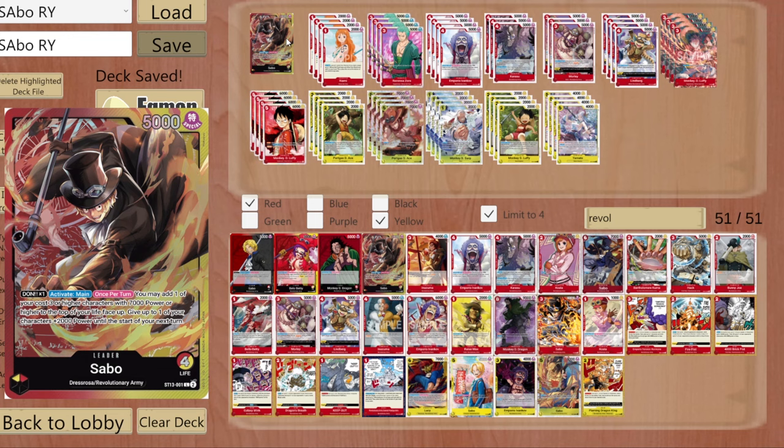He is DawnX1, so he has the cheapest cost out of all the leaders. Once per turn, you may add one character with a cost of three or higher with 7,000 power or higher to the top of your life face up, and give up to one of your characters plus 2,000 until the start of your next turn, which allows you to swing very aggressively.